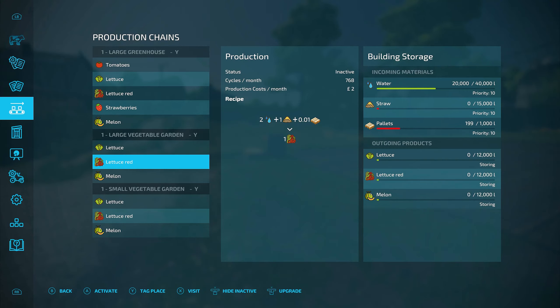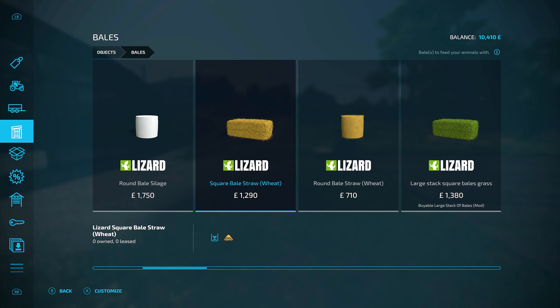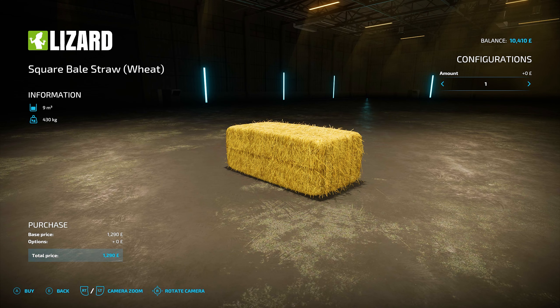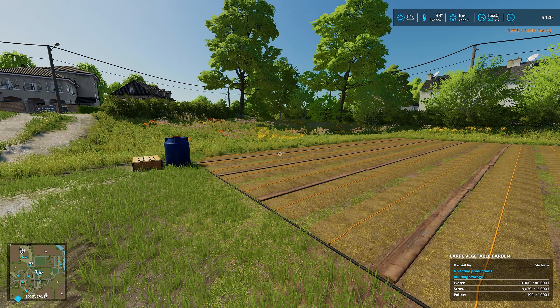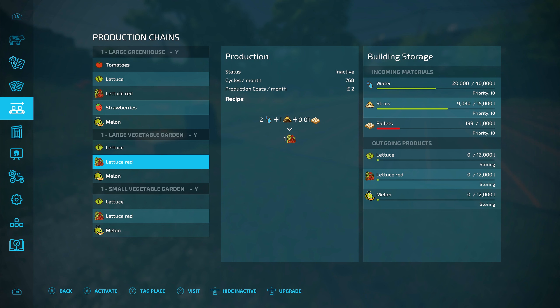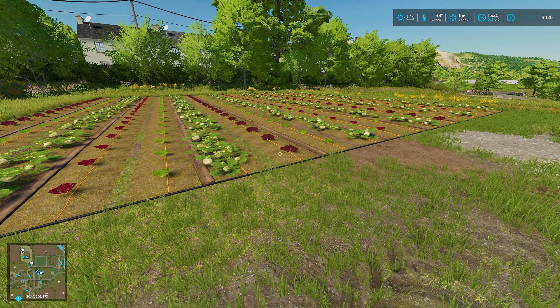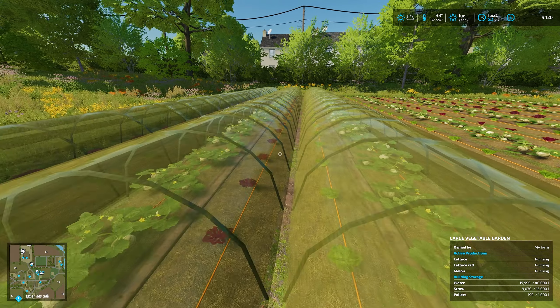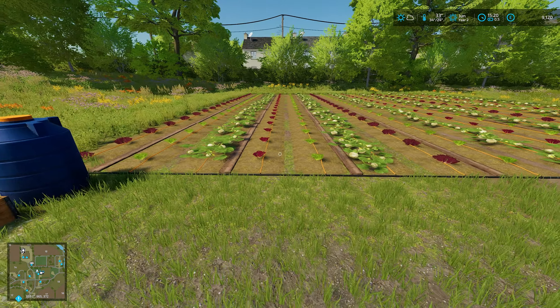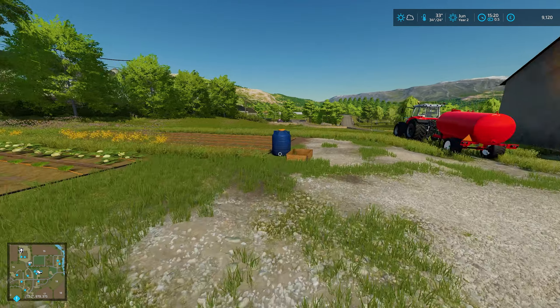It only takes one for straw so a straw bale should do. One square straw bale is 1,290 pounds - not the cheapest, but that's landed here and it's taken it straight in. One bale was over 9,000 liters, so I've got a feeling that one bale is going to last quite a while. Now we can go and activate lettuce, red lettuce, and melons. Look at that - we have our first garden! We can actually cover them as well. I'm not sure what covering does - if you know, feel free to leave it in the comments below.